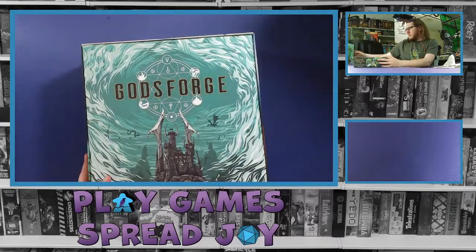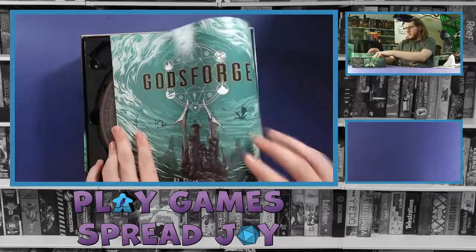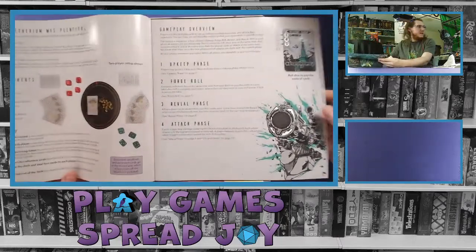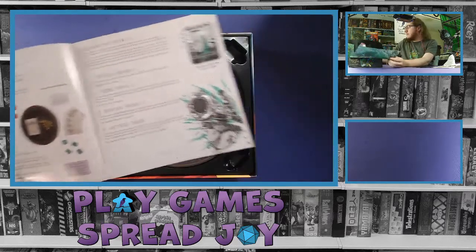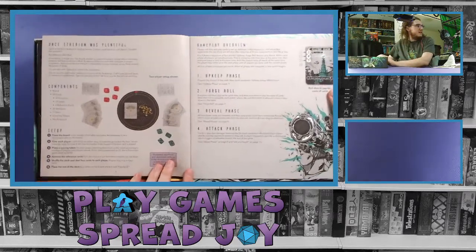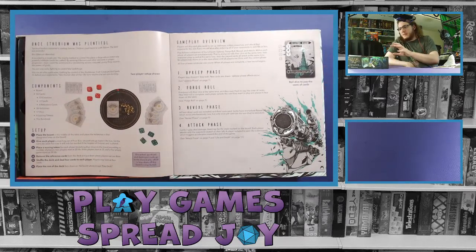So, God's Forge — we've got our rulebook right on top, as we would hope. Easy to find, easy to check. First, it talks about a little intro to the game itself, and the theming goes over components and shows them, which is nice.